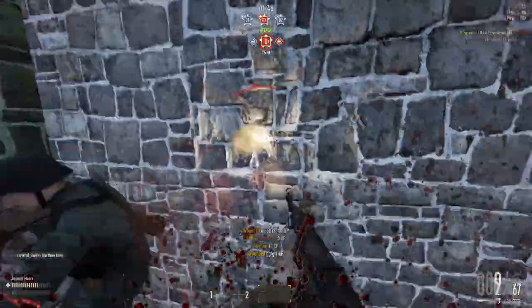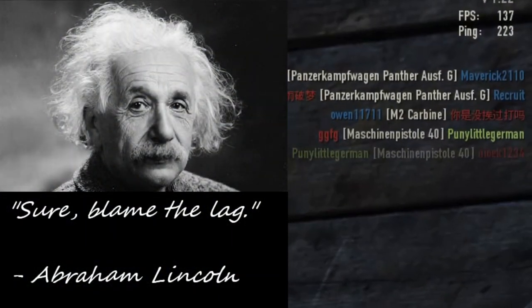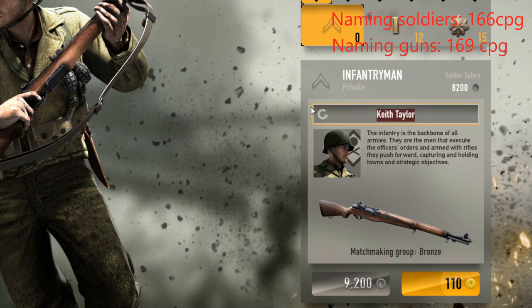But what about vehicles, weapon mods, camouflage, veteran membership? Let's dig into the other ways you can blow all your hard-earned cash. Renaming your soldiers gets you a fairly decent deal with a CPG of 166, and renaming weapons gives you a CPG of 169. But you can name soldiers for free when you buy them. Speaking of which, soldiers generally cost around 100 CPG, with rank 0 infantry costing slightly less and high-ranking specialist classes costing slightly more.